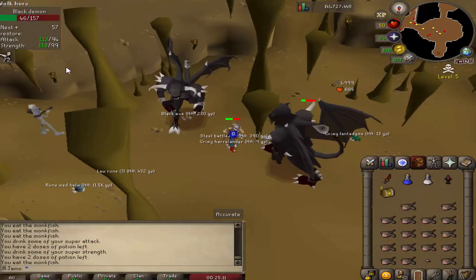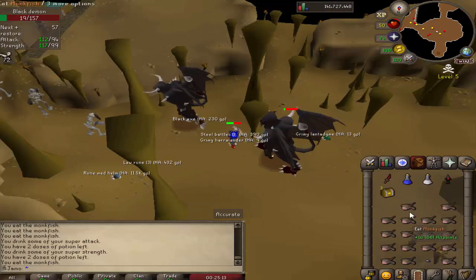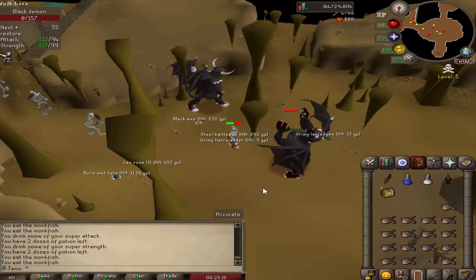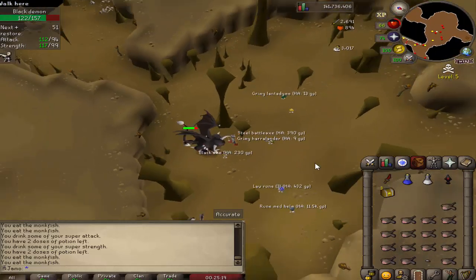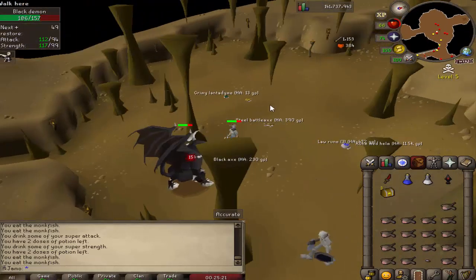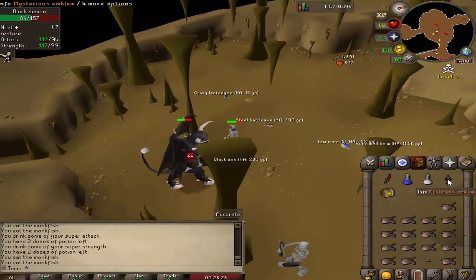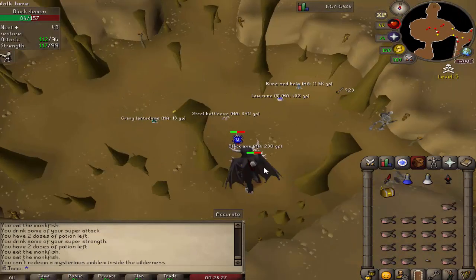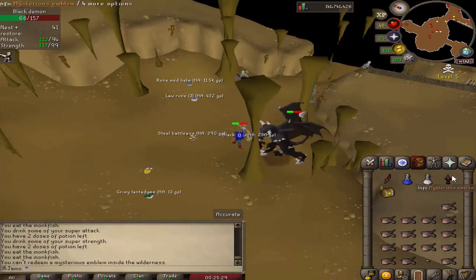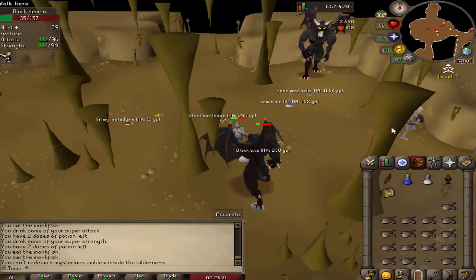I'm doing some Slayer and somebody was at the catacomb spot, so I figured I'd just come to the wilderness. We actually got my first Mysterious Emblem drop — that's cool. These are probably more rare than they need to be; I think it's like 1 in 500, and they're not crazy valuable — it's just blood money. But since it was my first one I figured I'd record a little clip.